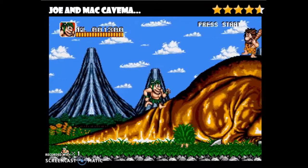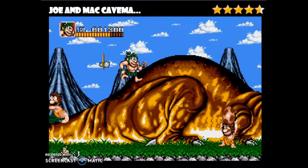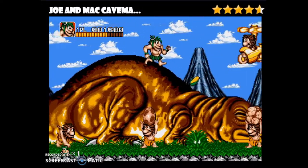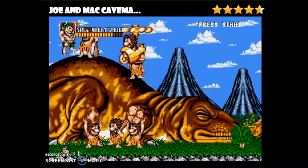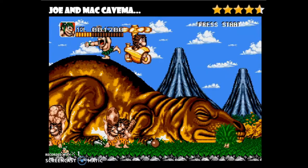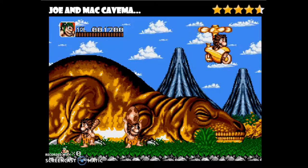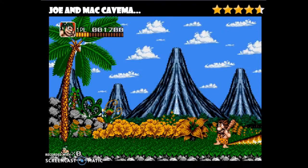Going back to the final boss stage — something unique about the game is that players can choose which route they take to attack the boss. Back in those days, games were pretty linear and they kind of told you where to go — you had to go one direction and that's it. So I think that's a pretty interesting design choice they made there.